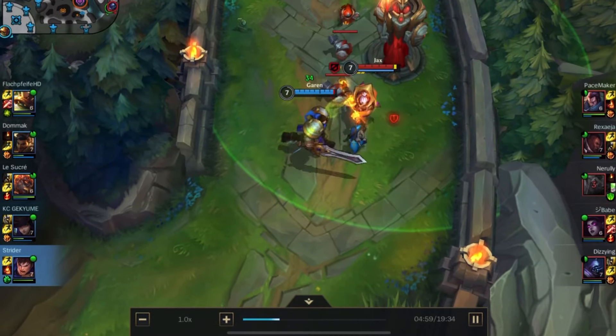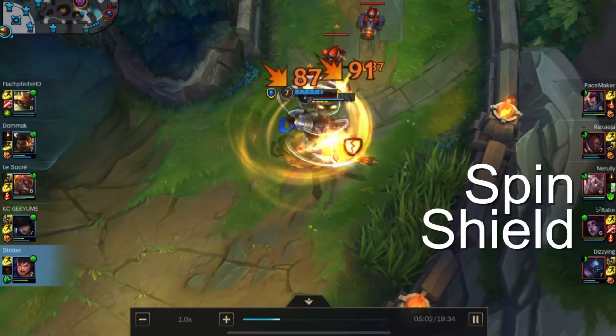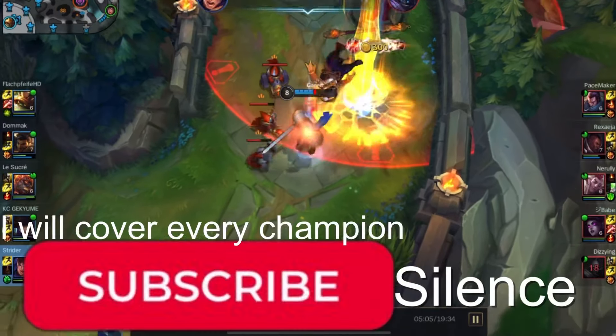When they jump on you first, react in time to shield just before they hit you with their CC or the main burst combo, then spin and silence, or the other way around.